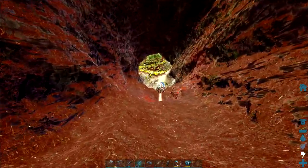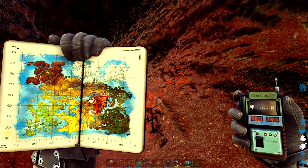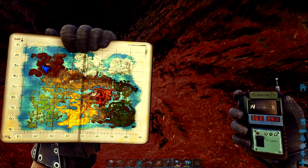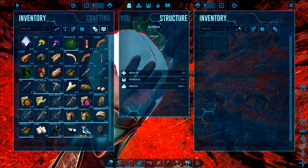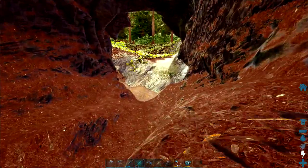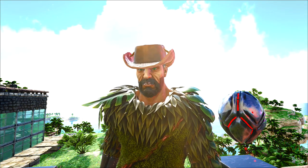Certainly much easier than the swamp cave on the island map, that's for sure. There you have it — the artifact of the Immune. I'll pull up the coordinates for you. Following that river is the easiest way to locate this fallen tree trunk.